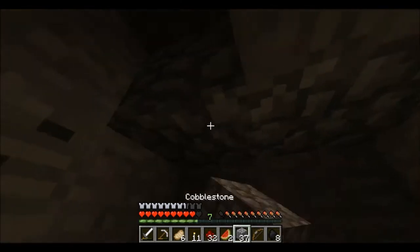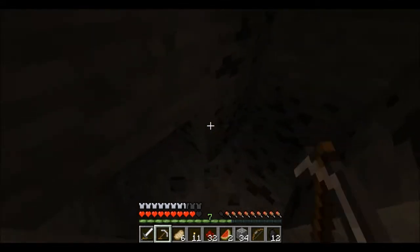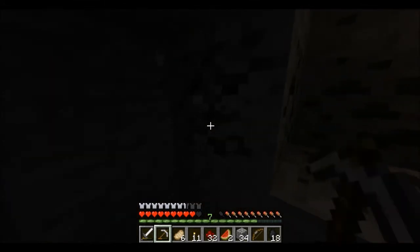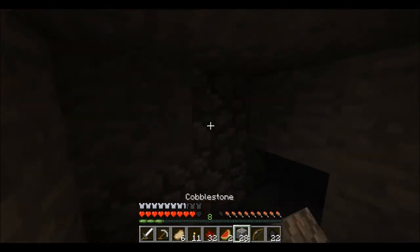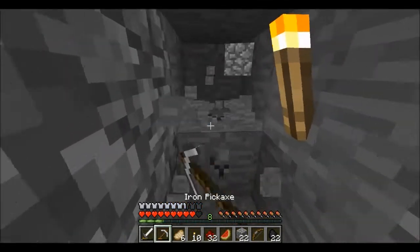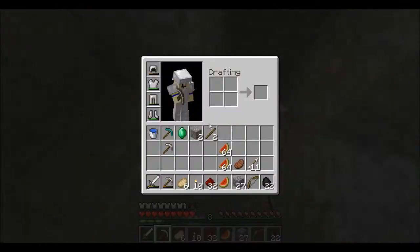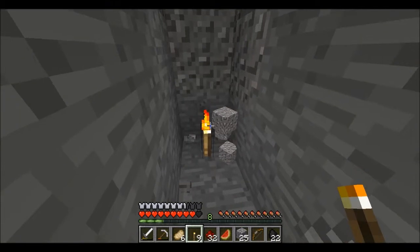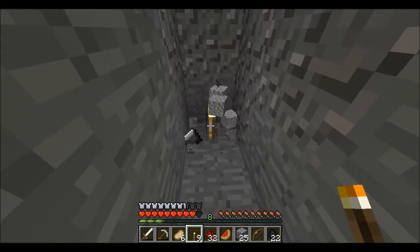We'll get all the coal because we'll need it eventually. Once we get the obsidian, I'm not going to save the pick to enchant because we'll find more diamonds for that. I won't mine any more diamonds until I get a fortune pick to make the most efficient use of them — I think that's the best idea. I love that torch trick, it saves so much more time.